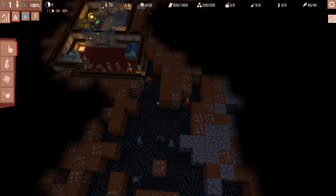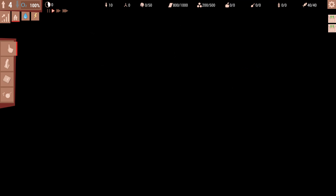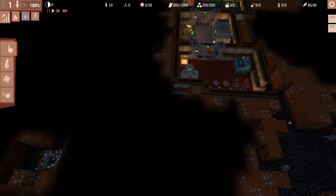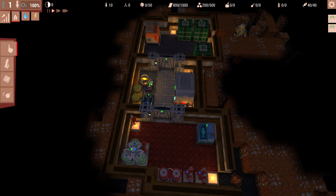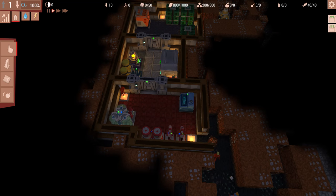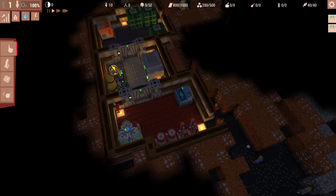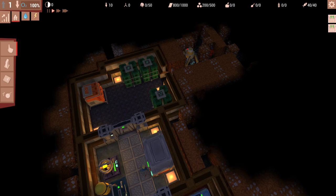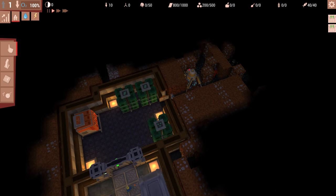So looking at the UI, here we are on level one. One interesting thing about this game is it's multi-layer - you can actually go down to additional levels and fill those out as well. As you go deeper and deeper, there are additional challenges; the only one I'm aware of is that air is harder to purify, so you need more air purifiers, which also means more electricity and more water. I'll load a save file later where I'm already fairly far in so you can see what that looks like.